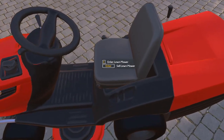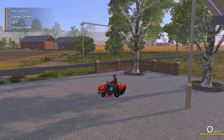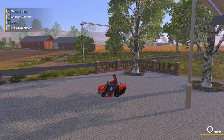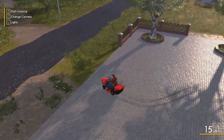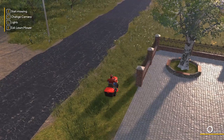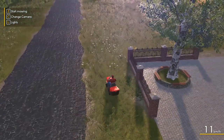So we have this lawnmower now. Come on guys, really — you're using the same sound effect as the weed strimmer! The mower — if you see the bottom left corner, press Z to start mowing. I'm not even mowing yet and it's already got the sound effect going as if I'm mowing.